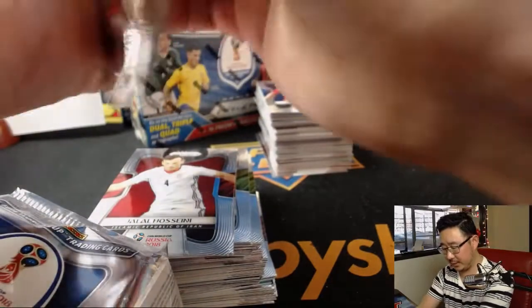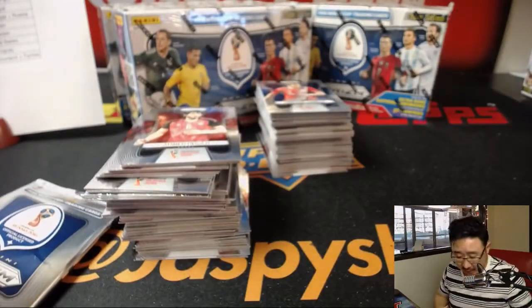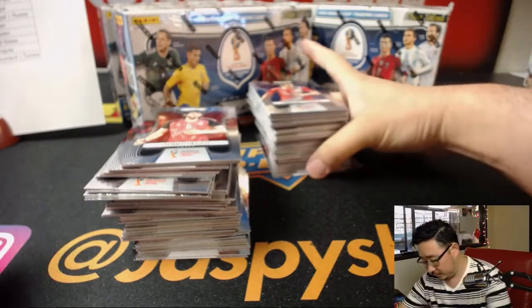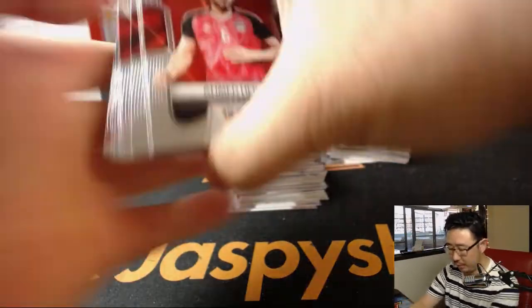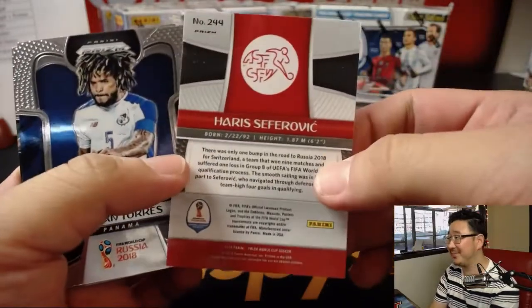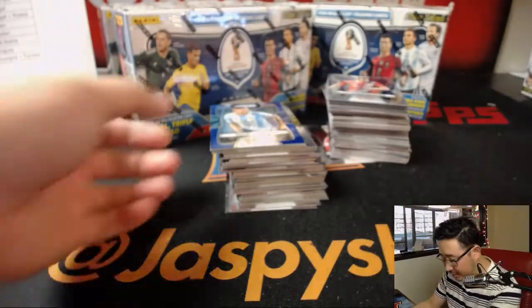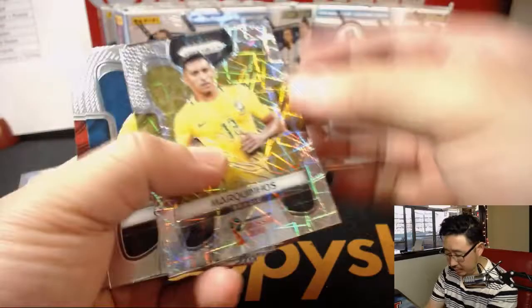Alright, a few more packs of our first box. Good luck everyone. We've got more in the store at JazbeesHobbyland.com. So nice parallels there — Mauro Icardi out of 199. It's a new refractor that they have called Velocity, which I really like. So obviously those will ship.